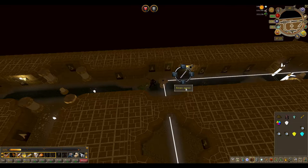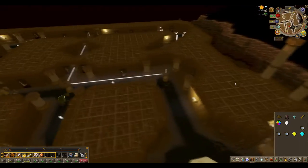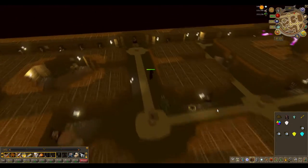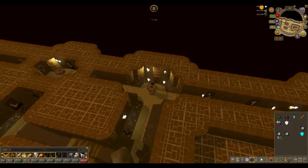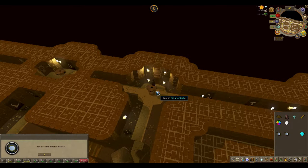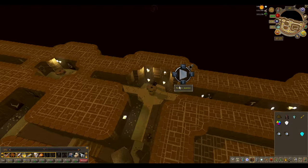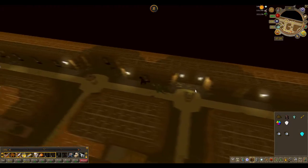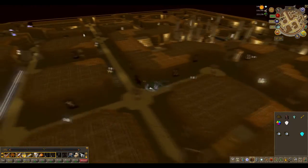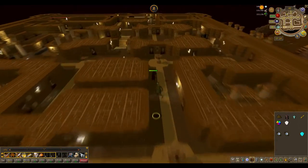Then reflect it north. Reflect the north pillar up. Go upstairs to the corresponding pillar in that location and put the yellow crystal. Climb that ladder directly north. Reflect the light west. Go back down the ladder and run all the way south to the south ladder.